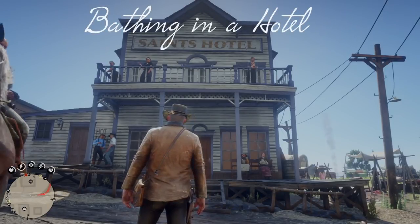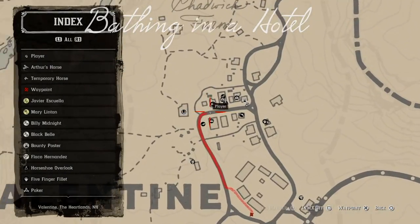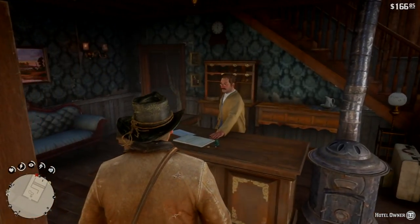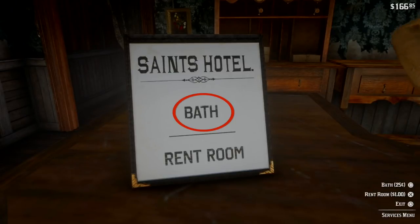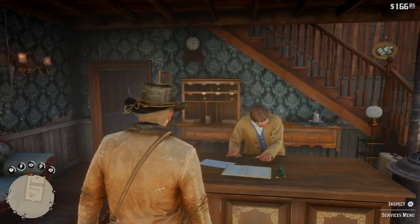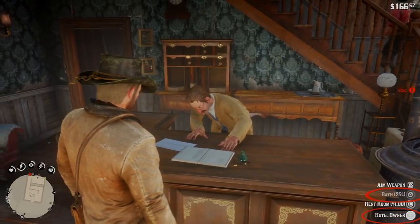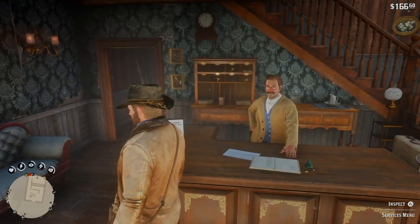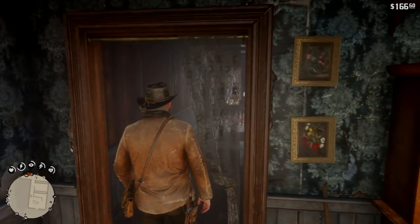But what is a thing is bathing in a hotel. Let me pull up the map — you can see the icon right there. I'm going to walk you through it. When I first went in to bathe, I kind of stood at the counter. You can do it two ways: go up to the signs — the bath is 25 cents — or walk up to the person behind the desk and hit left trigger to pay for the bath. After you do that, you need to go find the bath, and it's different in each hotel. You do that by looking on your mini-map.